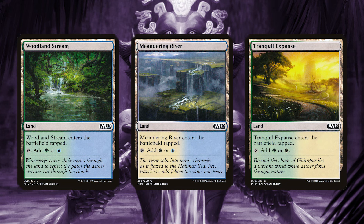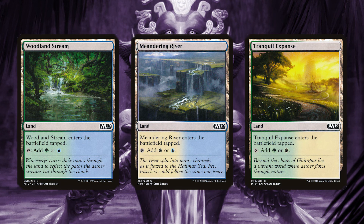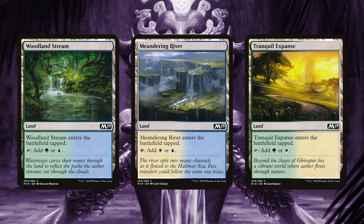We've also cut three enters-the-battlefield tapped lands with no additional benefit: Woodland Stream, Meandering River, and Tranquil Expanse. The deck comes with 39 lands in it, and we think that 36 is just fine.